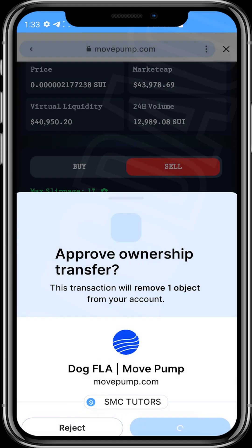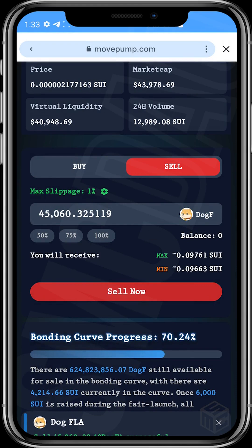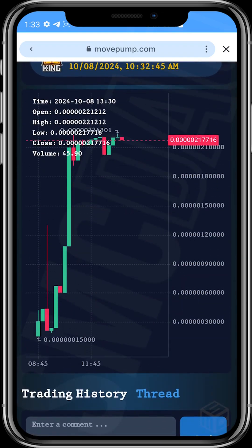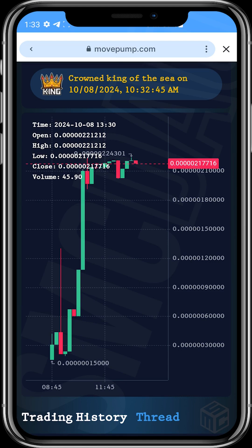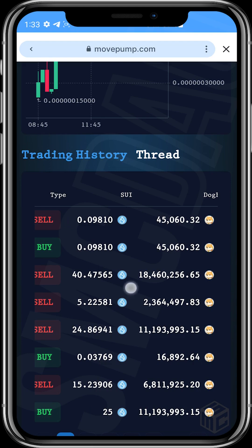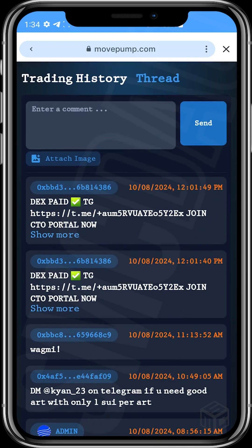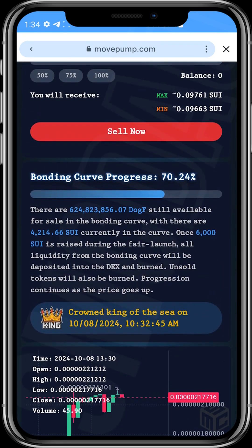The sell transaction is also successful. So this is how to buy and sell on movepump.com. If you scroll down, you can see the chart showing how the token has performed since it launched. You can also see the trading history — some people are buying and selling. There's also a thread section where community members talk about the token and encourage others to buy so the bonding curve gets filled and then trading moves to Hop.ag.